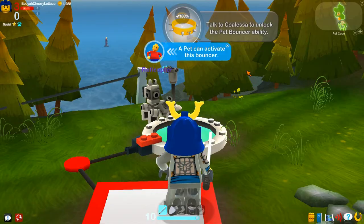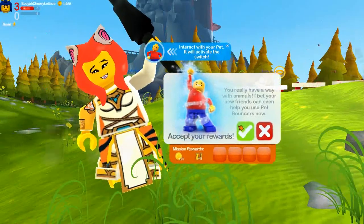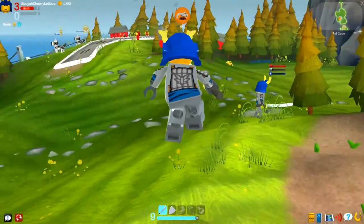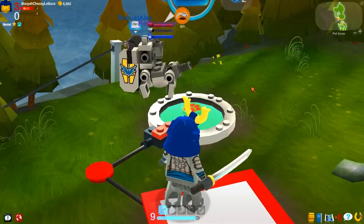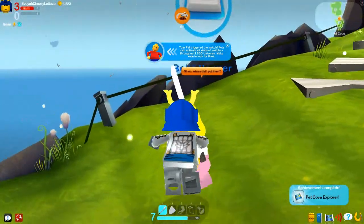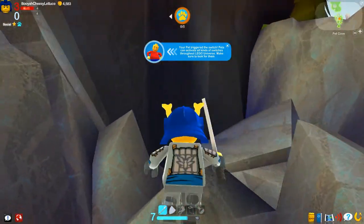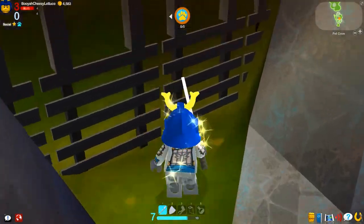Why do I have to talk to her to do everything? Interact with your pet and activate the switch — where is it? It's over here. Your pet's gonna click it and you are going to go flying. One thing you want to do is talk to her and take this quest, because you're gonna eventually need it. You pretty much need to find five of these — there's one. I can't get up there.